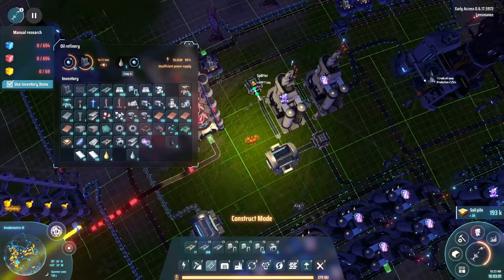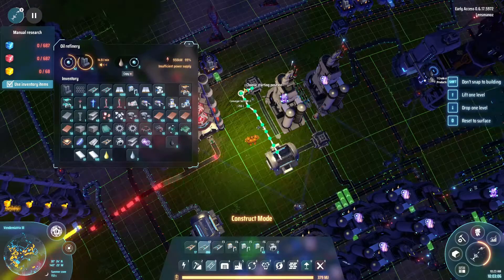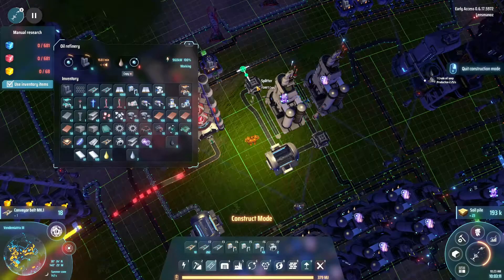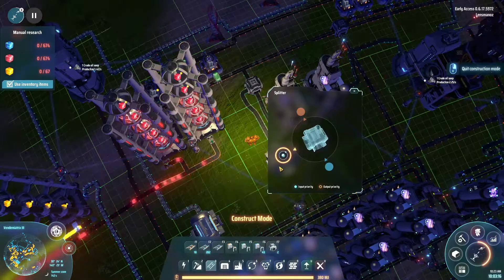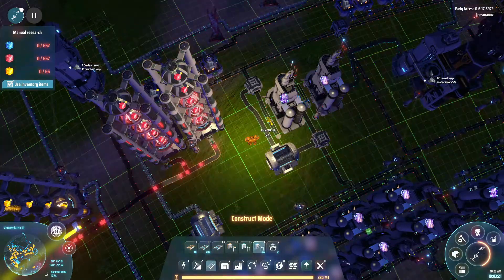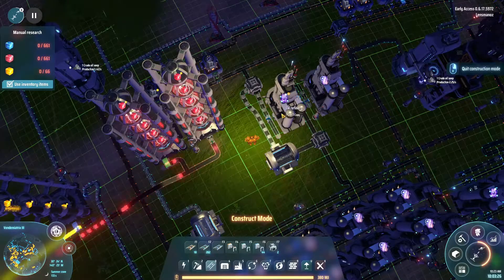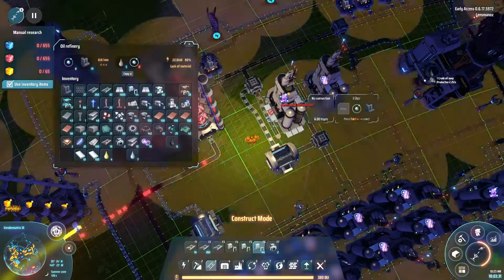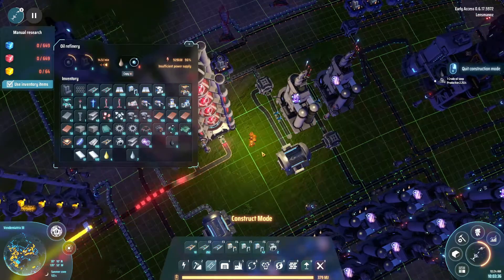Next thing we need to do is bring the items out of here. Not exactly where I should have put that, but that's fine. We'll bring the belt this way and we'll do the same thing — we'll put a splitter down and put the belt going in there. It may not be quick enough, so let's get a second one. Look at that, it's going to back up a little.